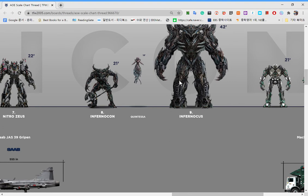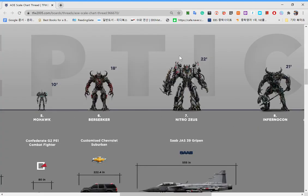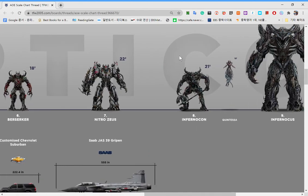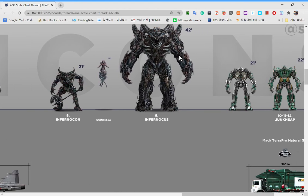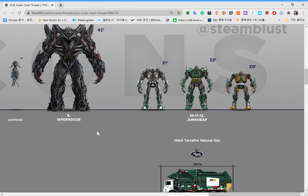This is an Infernicon. And this is Quintessa, which made Optimus Nemesis Prime. And you know the 21 feet guy Infernicon? And this is Infernicus — a combination of Infernicons. The Infernicus is two times bigger than an Infernicon. Junkheap — I have no idea who this guy is. And that's it for these guys.